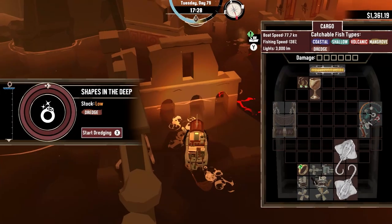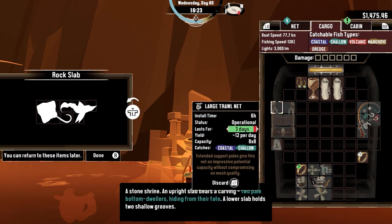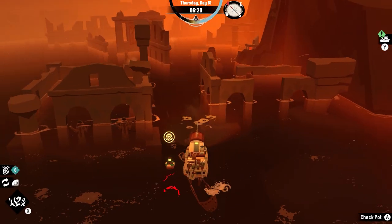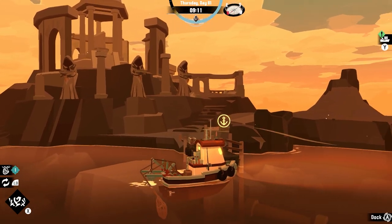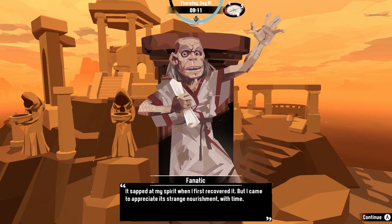I continue dredging, fishing, and looting well into Day 80 as I find another altar that is asking for two specific kinds of fish. As I continue along the way, the crab pod I tossed out earlier has one of the crabs I need for the first altar. I sell my stuff and make my way back to the altar to get more clues as to what I need to do. The cultist then shows me the item and tells me that I can have it if I complete the ritual for him.